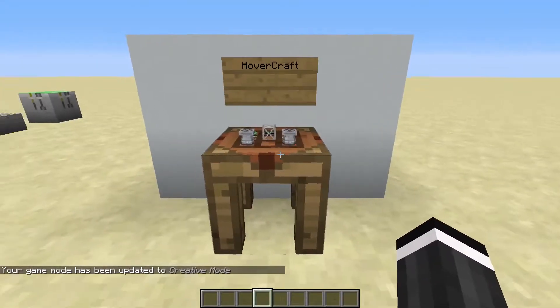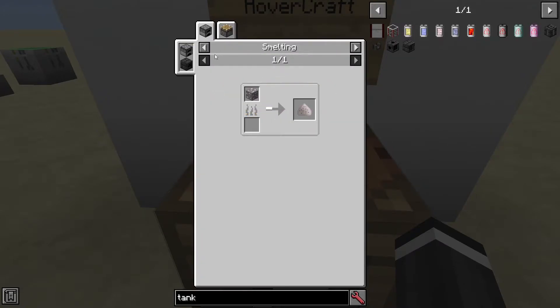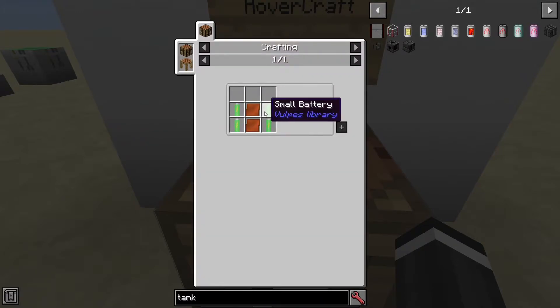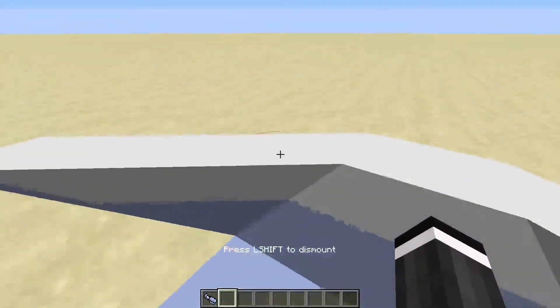One more cool thing — you can make a hovercraft. You need two liquid fueled engines, a structure tower, dilithium dust, four small batteries, a copper plate, a user interface, and another structure tower. It actually looks really cool — it's an actual hovercraft.